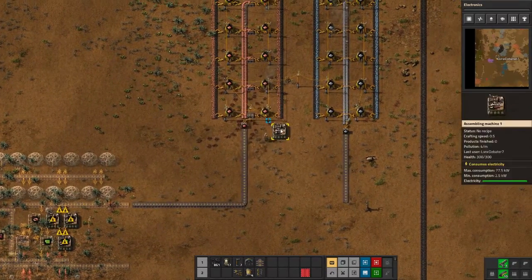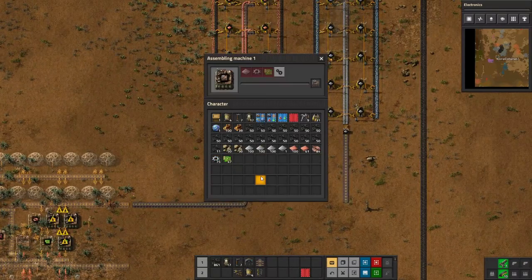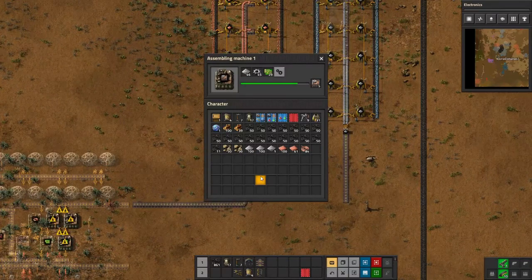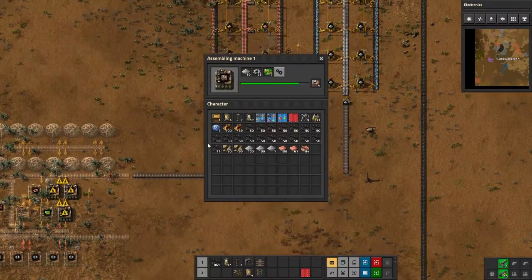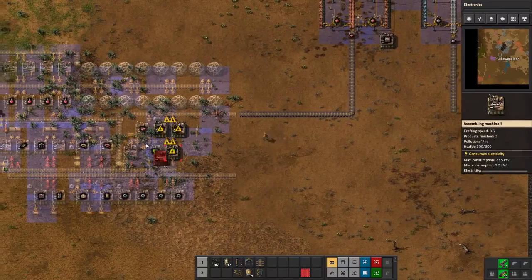Let's build some more assemblers. We've got all the stuff to do that, and then we can kind of fill this out a little bit. If we can get at least the green circuits and the gear wheels set up that'll be really useful to us, because we use those all the time. Here's another 10 assemblers.